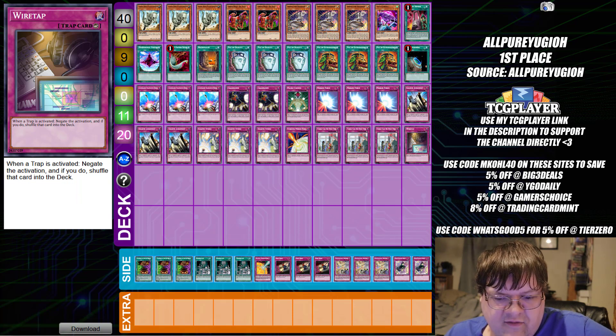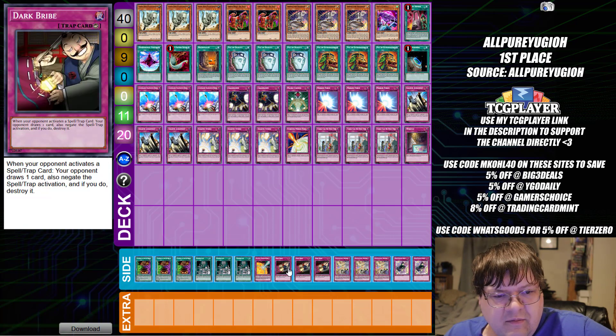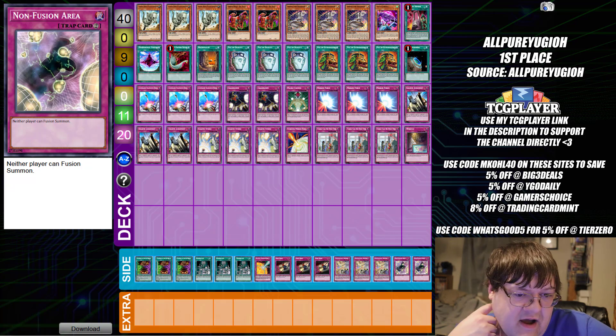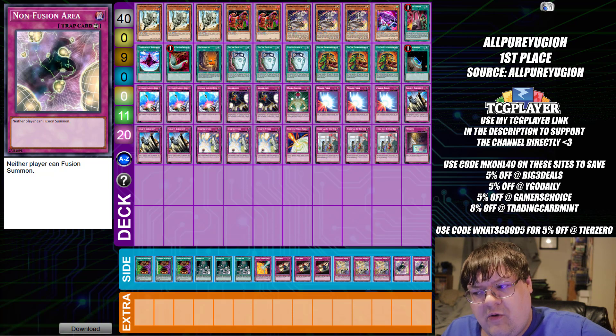The extra deck is 15 extra cards. Side deck has triple copies of Cauldron of the Old Man, triple Prohibition, one Blazing Mirror Force, triple Dark Bride, triple Dimensional Barrier, and two copies of Non-Fusion Area — wrapping up a perfectly well-crafted, very interesting take on the Stun concept.